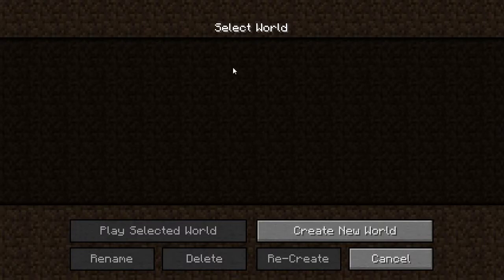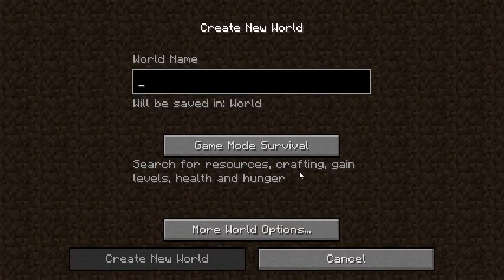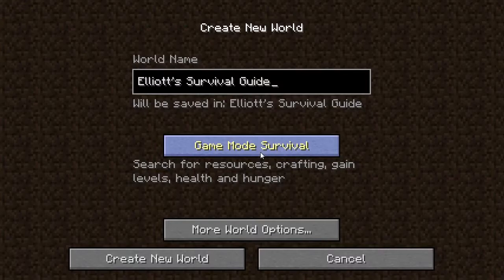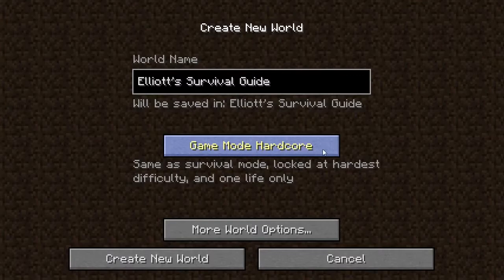To start off we want to click on Single Player right here. As you can see we have no worlds so we need to create one. We're going to hit Create New World down here and give it a friendly name — something along the lines of Elliot's Survival Guide. Now we have different game modes. In this one we're going to use Survival.